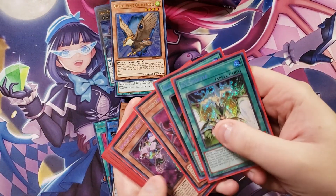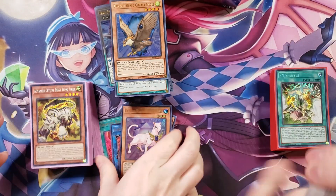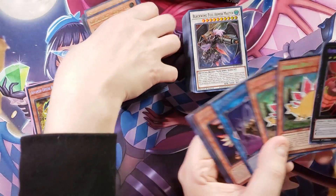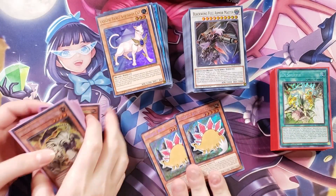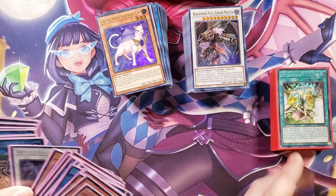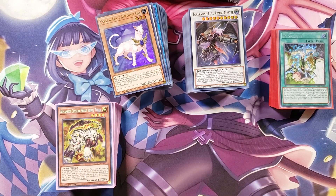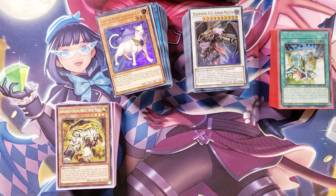I think this is the first box you've opened that you didn't get an Access Code, but you got Selene, so you still pulled really good. I think we did pretty good on this one, guys. I got Double Stego — I automatically win. Double Stegosaurus! Anyways guys, this is DarkArm Duel. Don't forget to like, comment, subscribe, hit that bell to be part of the notification squad. We'll see you guys in the next video. See you later, guys.